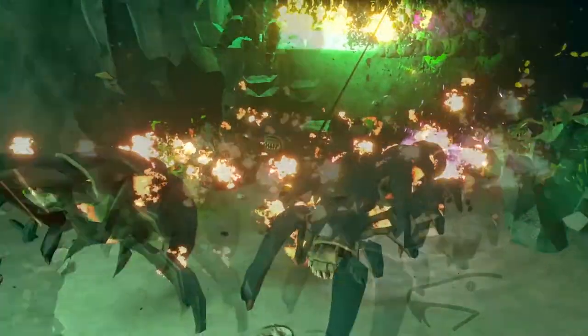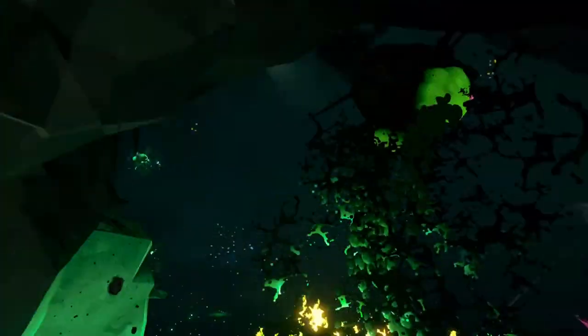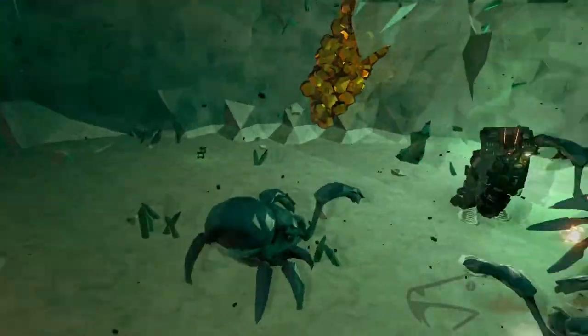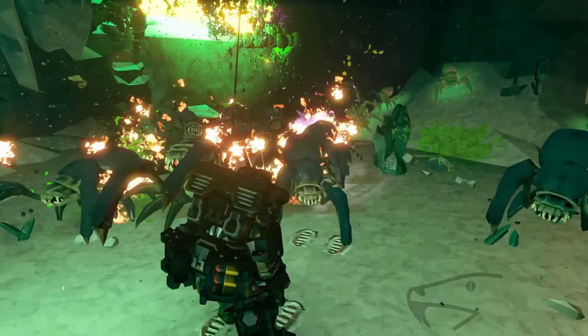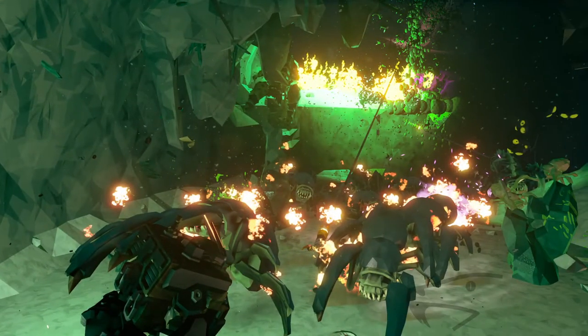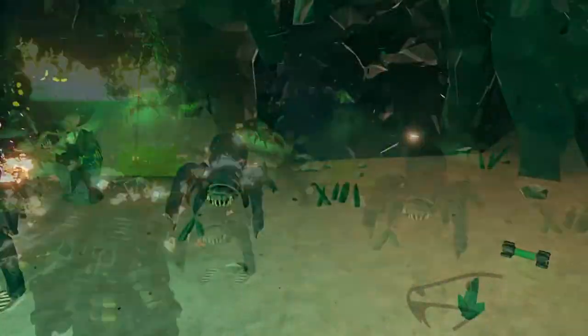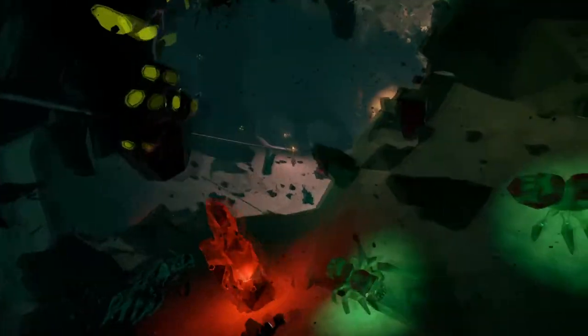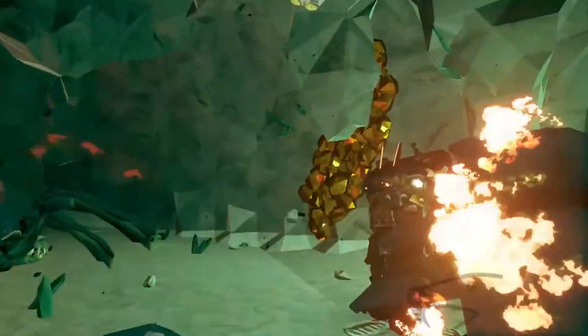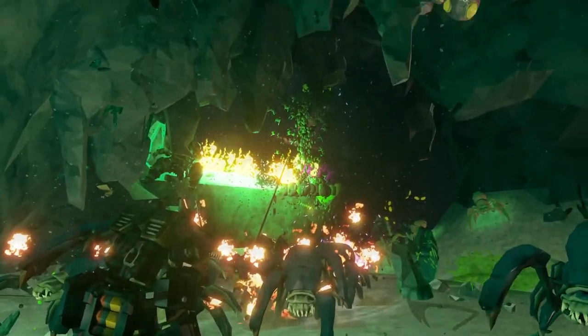I've got some grunts here — guard, slasher, Praetorian, a goo bomber right there bombing. The situation here: if you try to man-fight this, if you use a shield on gunner you could probably handle it. But let's say you're out of shields or in a different class — this is a pretty dangerous situation. My zipline down is over here, but if I try to run through this pack I'm going to take a lot of damage, and the slasher right there will hit me, slow me down so I can't sprint, and I'll probably get goo bombed.